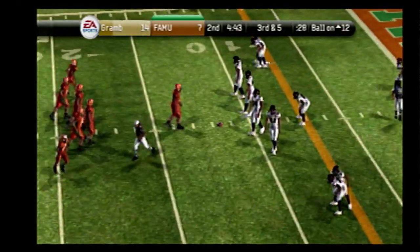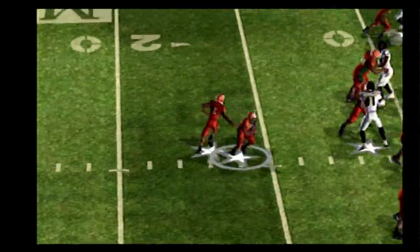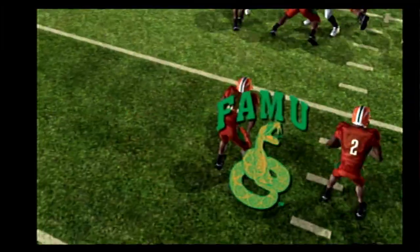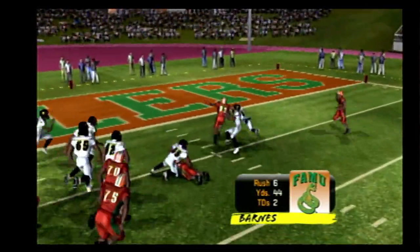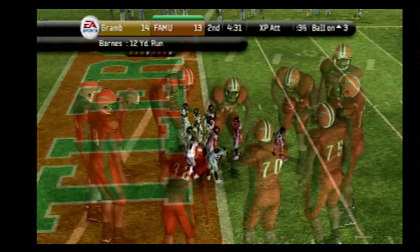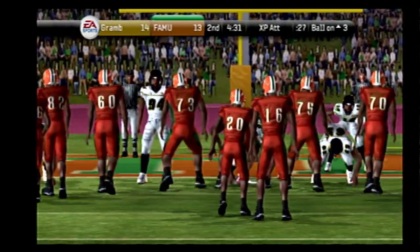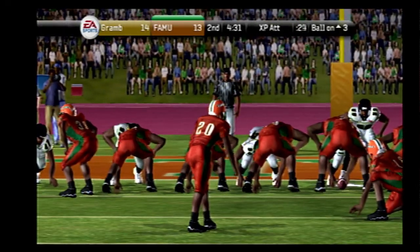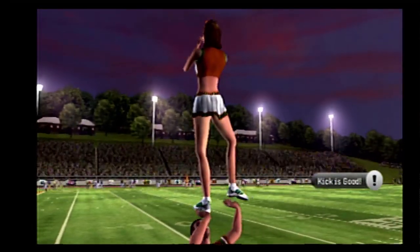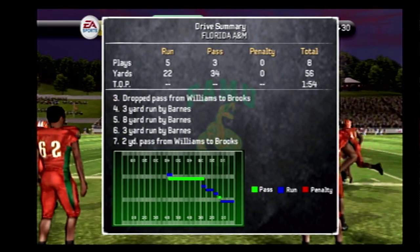This defense faces another third down. The Rattlers lining up with three receivers. They'll give it off — makes a move, jukes one tackler. Touchdown, Rattlers! It's the halfback that finds the end zone again. He's sure been a spark in the running game, Coach. That's his second touchdown in the game, and he's going to have to find the end zone a few more times if these guys want to win this game.